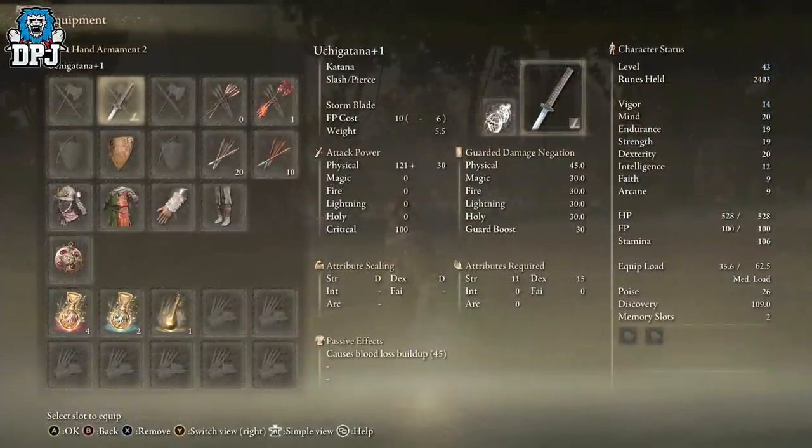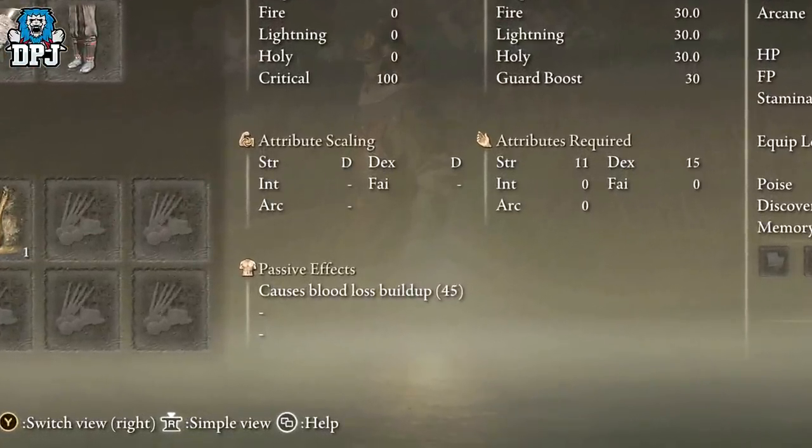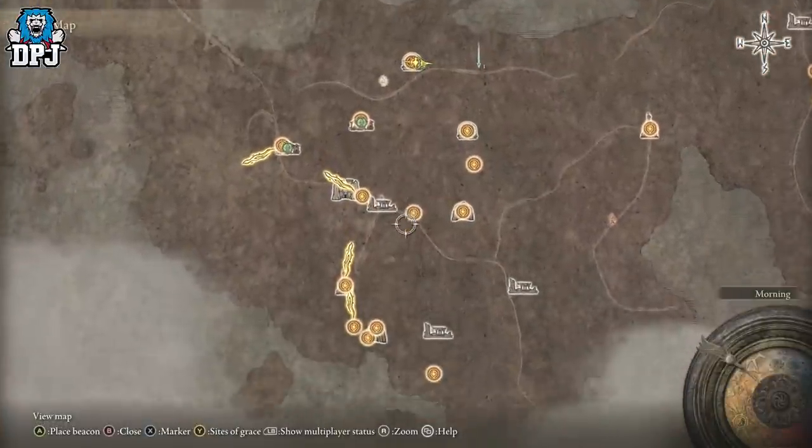First up, you want to get yourself a weapon that causes blood loss, which is a passive effect that builds up blood loss. There are many weapons in this game that have this — the Uchigatana, the base weapon the Samurai class starts with, is absolutely amazing. You don't strictly need it, but without it things will just take longer, so if you want to save yourself some time it's probably wise to get one.